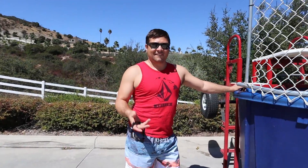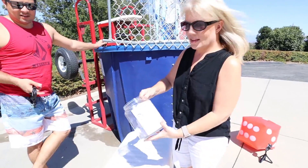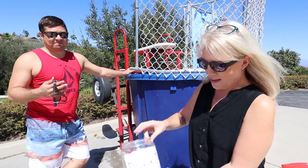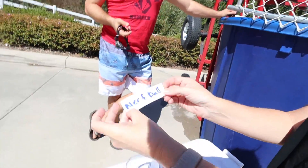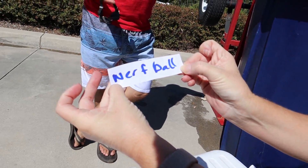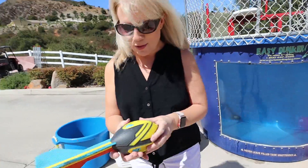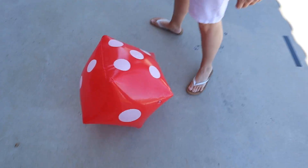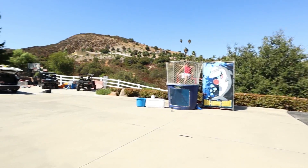Now it's Carlos's turn on the seat. Mom comes up to throw for him. She draws a Nerf ball - same as Cassie got. She rolls the dice and gets five throws. She's going to need every bit of them.